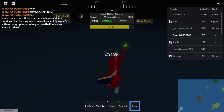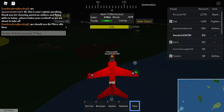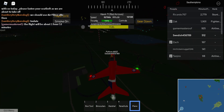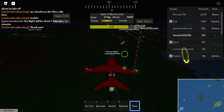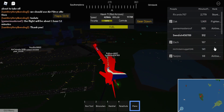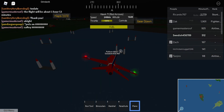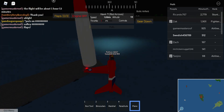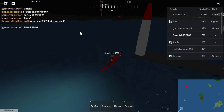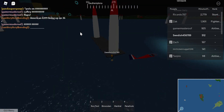We're going to the obstacle course to see what this thing can do. Slowing down a bit, we go through the rings — it has very nice turning. You can also do water landings; it is totally fine in the water. That is the Royal Air Force plane right there.